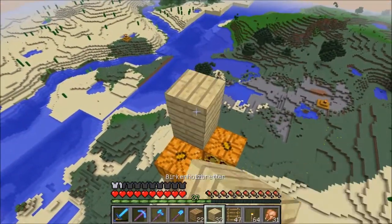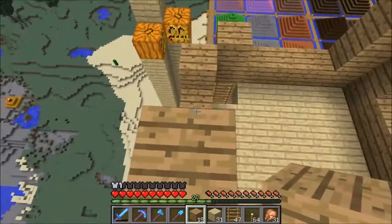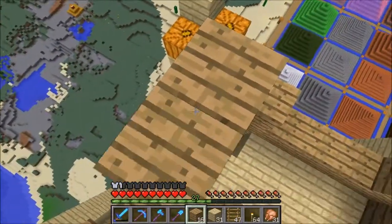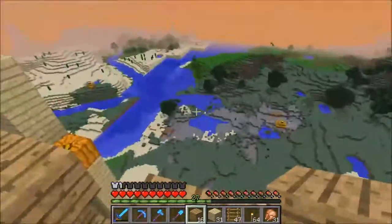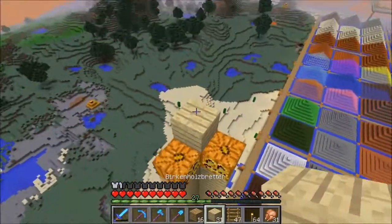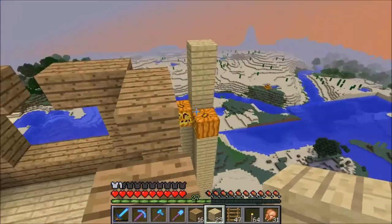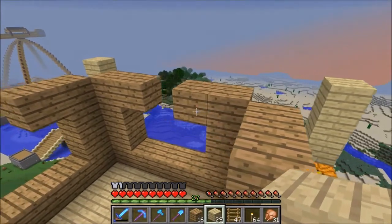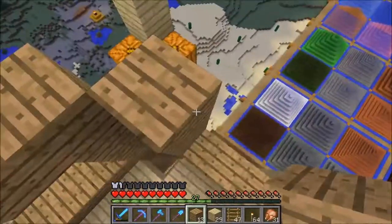Eigentlich ist das so ohne Fenster schon fast schöner, wenn man sich so frei rauslehnen kann und die Aussicht richtig genießen kann. Besonders, wenn das hier irgendwann wirklich mehr Stadt sein wird drumherum, hier der ganze Sektor. Und vielleicht nur noch in der Ferne Land zu sehen ist. Das hier kommt ja weg, und das hier vorne auch. Die Wüste bleibt ja da – die ist aber fest mit der Insel da verbunden, und ich weiß nicht, ob wir das hinkriegen. Naja, werden wir ja sehen. Erstmal lebe ich ja im Hard-Mode noch.